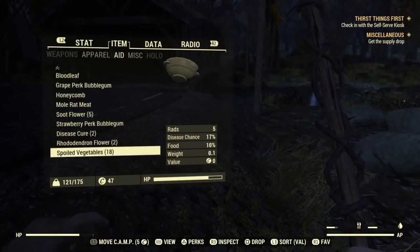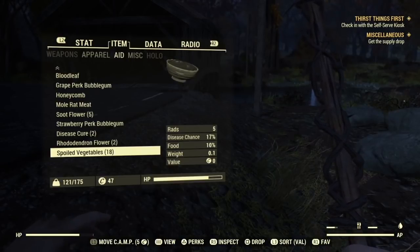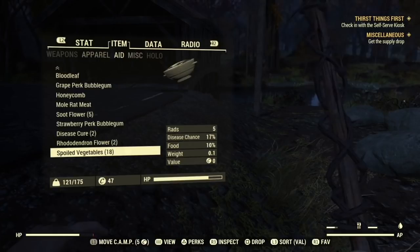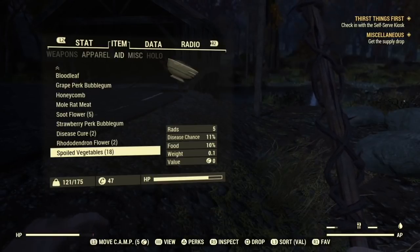Cooked food takes even longer to spoil, giving you another reason to head to a cooking station as soon as you can. Canned or processed foods do not spoil at all and can be eaten whenever you want, like dog food or Blamco mac and cheese.